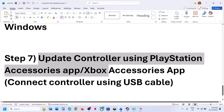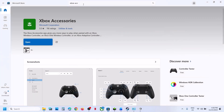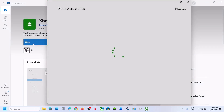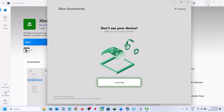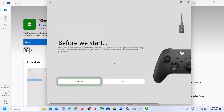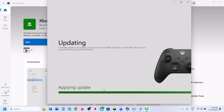The next step is to update your controller using the Xbox or PlayStation Accessories app. If you have an Xbox controller, go to the Microsoft Store, search for the Xbox Accessories app, install and launch it. Connect your controller using the USB cable — it must be wired. Once connected, you'll see your controller listed. Click the three-dot More Options button, select Update, click Continue, and let the update complete, then relaunch the game and check.